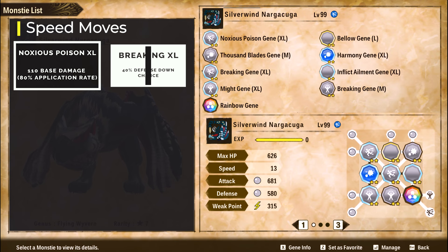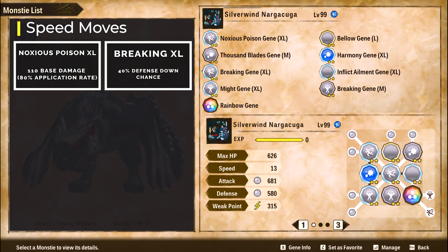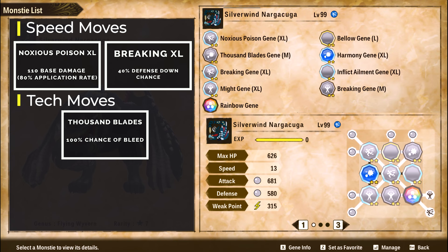If the monster you're attacking is not immune to poison, it will get poisoned every time. The second speed attack is Breaking Gene XL from Bloodbath Diablos. We choose this attack because it's pretty strong, but mostly because it has a 40% application rate of defense down — so that's 60% with the ailment gene. Having another status gives you another option: if the monster is resistant to one status, you have another to use, or you can stack two so when the first runs out the second is still active with no status downtime.